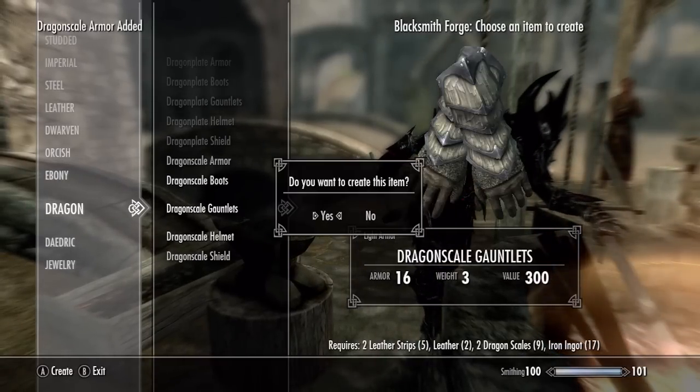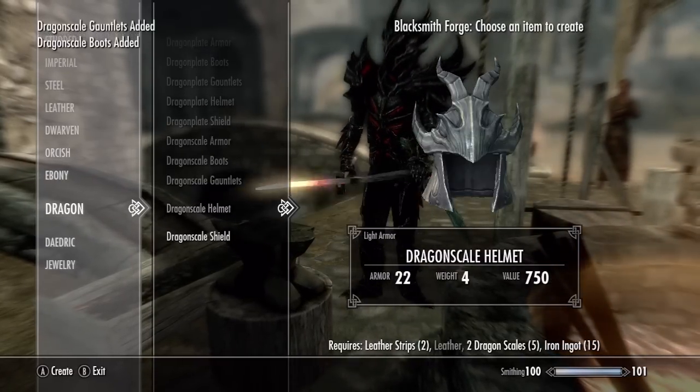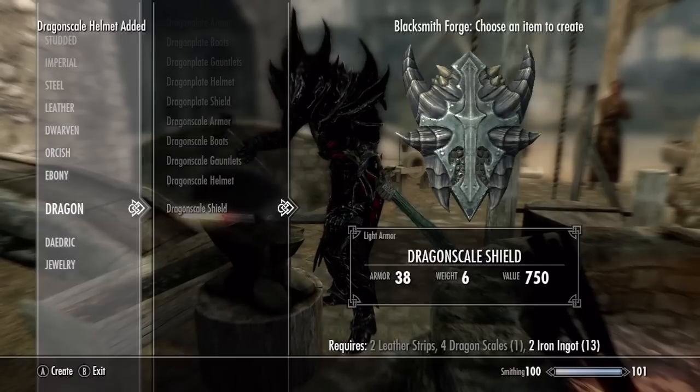So once you have enough leather strips, leather, dragon scales, and iron ingots, go to any forge and start crafting your dragon armor.